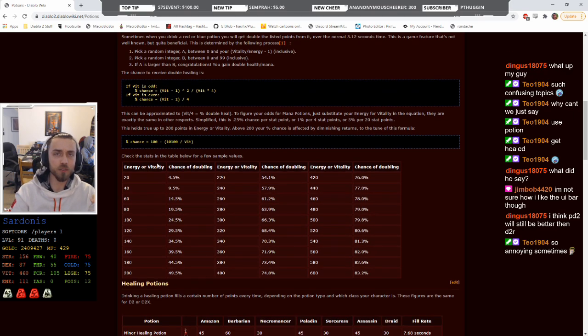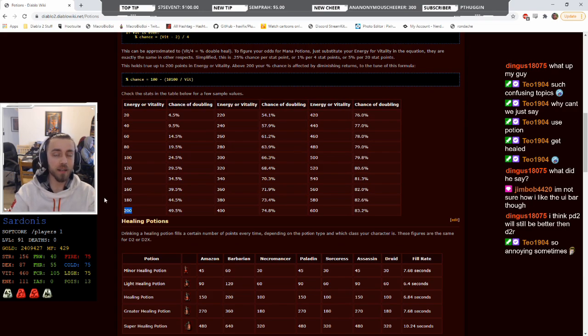This has diminishing returns after 200 vitality or 200 energy. Every 20 stat points is roughly a 5% increase, but between 200 (roughly 49.5% crit chance) and 220, you're at 54.1%, which is less than a 5% increase — only 4.6%. Each milestone gives less and less, but it's still noticeable. Basically, the more energy or vitality you have, the higher the likelihood that you'll crit on a potion.